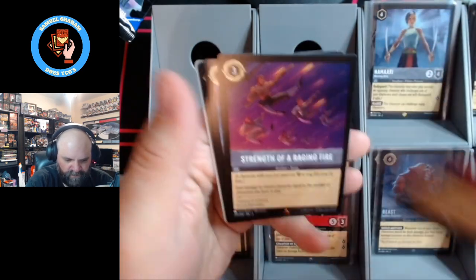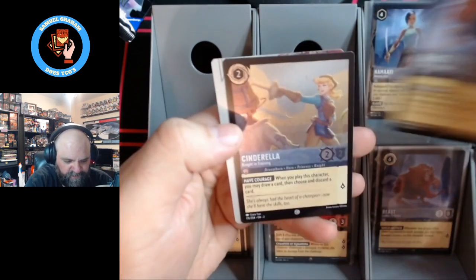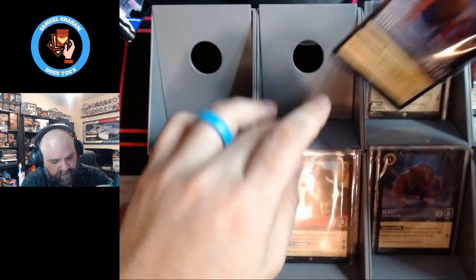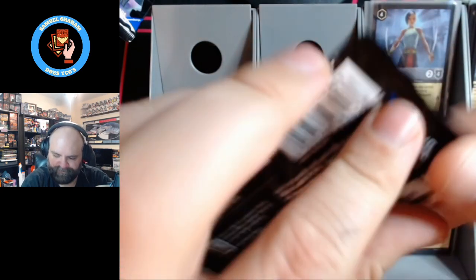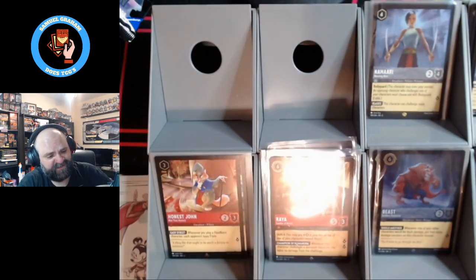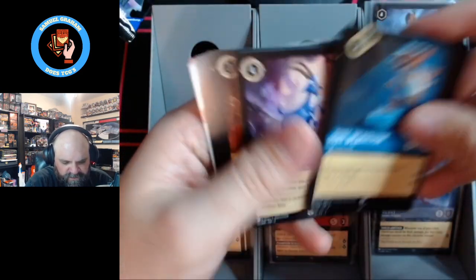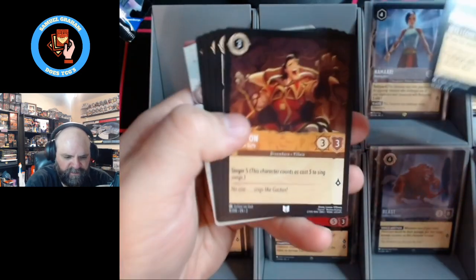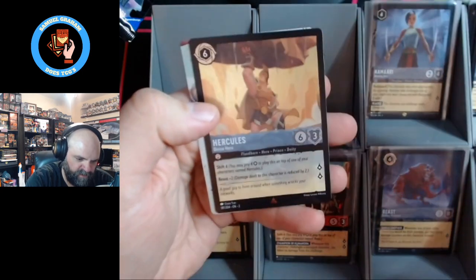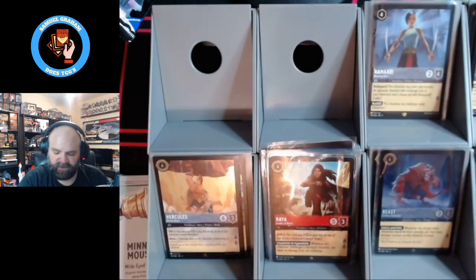Li Shang. Strength of a Raging Fire — I see it and I want to sing. Cinderella and Beast, not foily. Pretty decent though. I'd like to see at least one more legendary, but I'm still good. And Little John, Merlin, and rare foil Hercules. I like that.